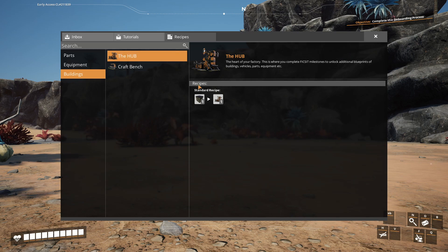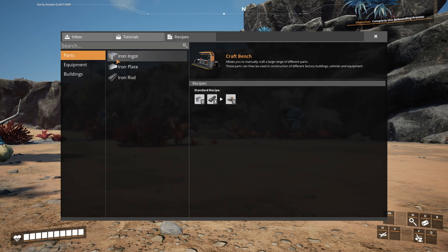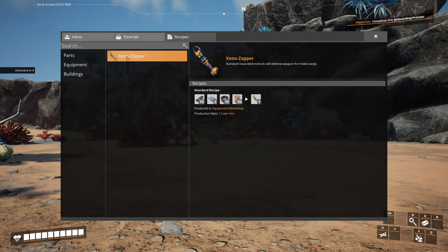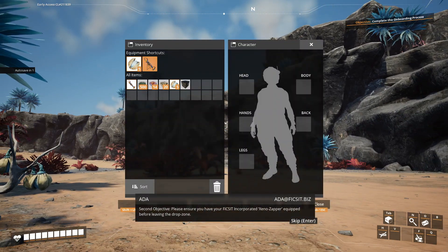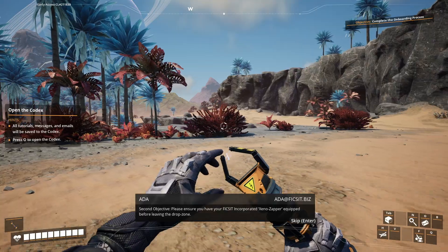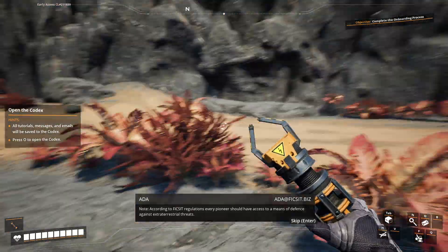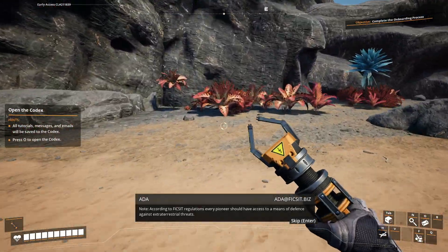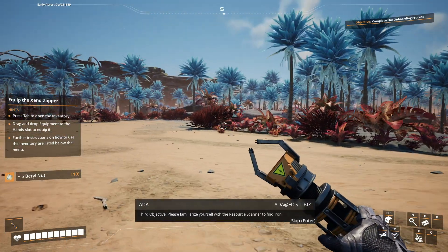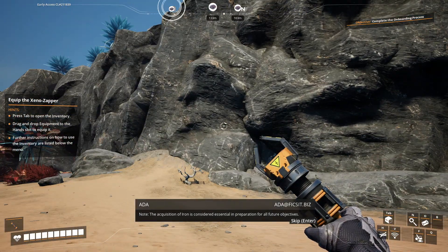Codex — hub, and a craft bench. For everything right now I've got iron stuff and a Xeno Zapper to fight the local wildlife, which I already have in the inventory. Standard first-person shooter controls: space to jump, shift to run, etc. First thing I've got to do is find iron — that's the only stuff I can build with right now.